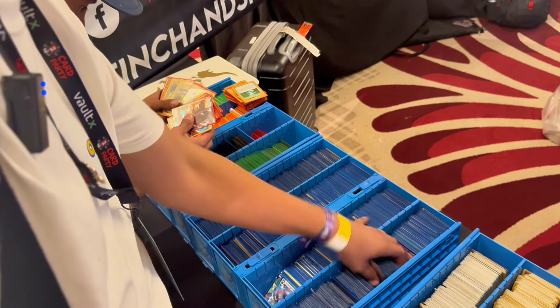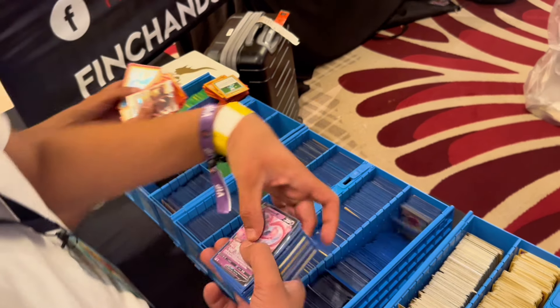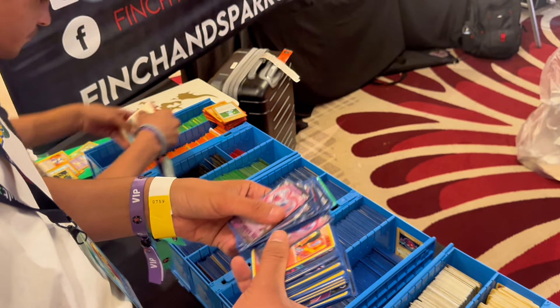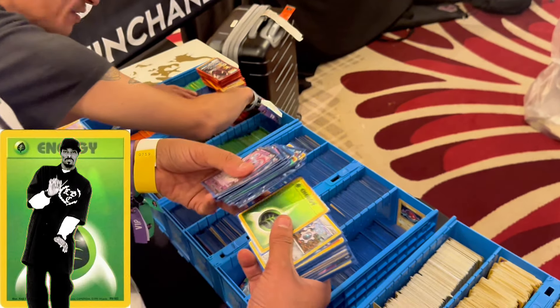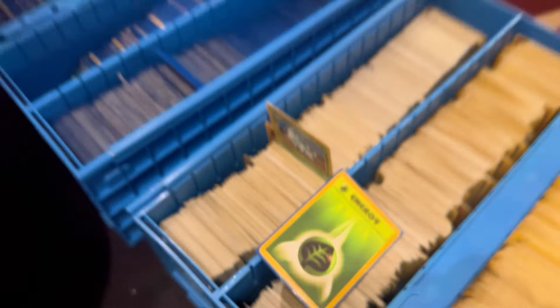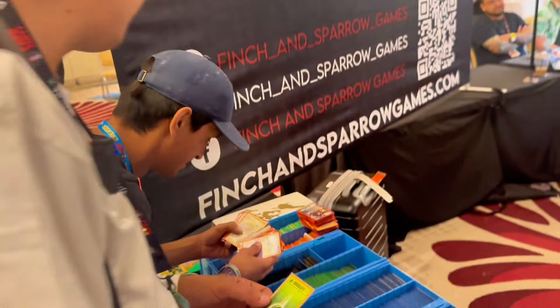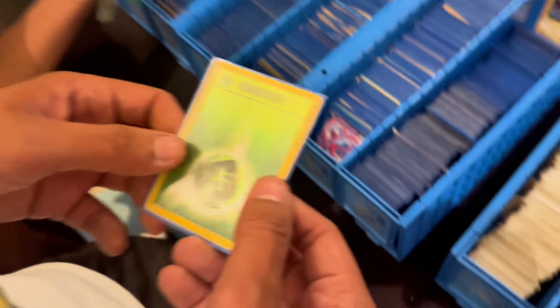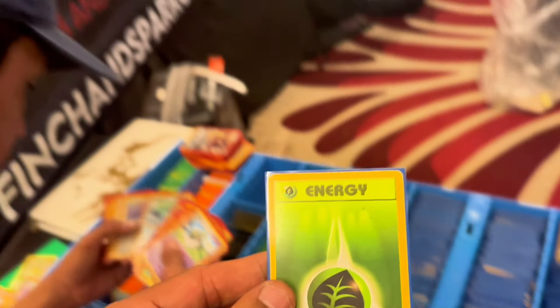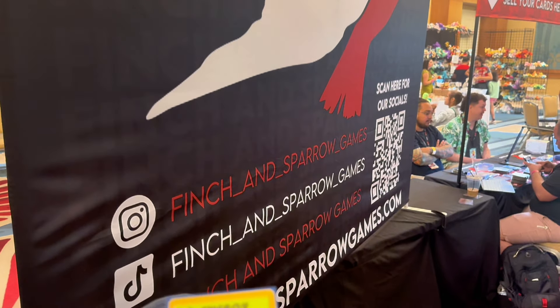Still looking for Weeping Bell from Jungle and a non-holo Gengar from Fossil. But Base Set is done! Who would have thought a grass energy would be the thing holding me back? Found it right here at Finch and Sparrow Games — big shout out to them!